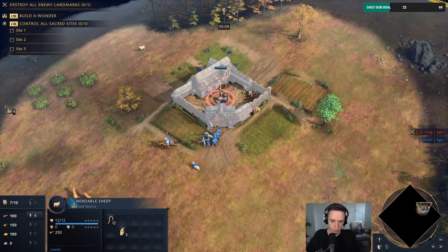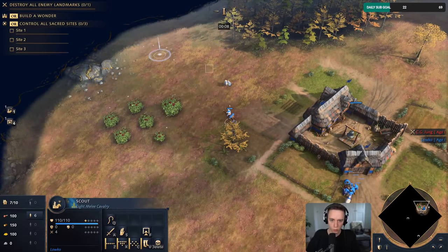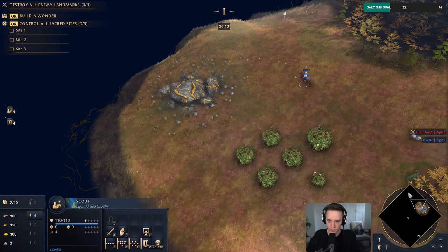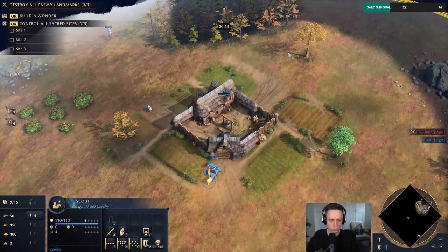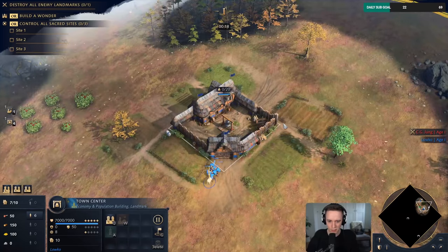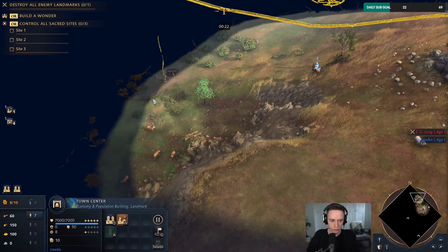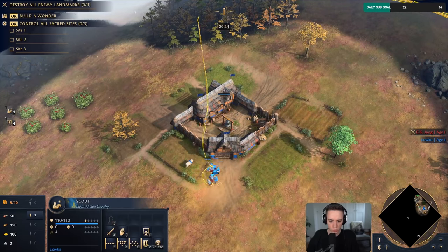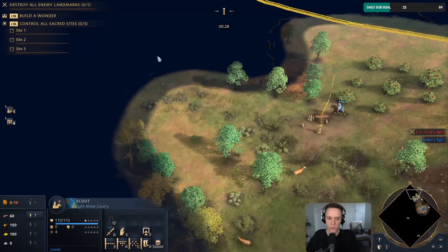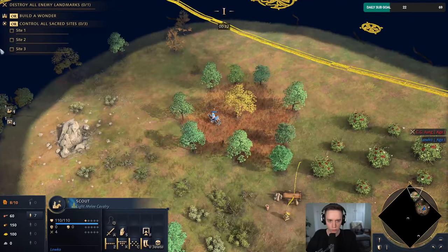Alright, so our next game is up against the English. We're playing with the French once again. I like playing French, they feel nice. I think this map is called Hill and Dale or something along those lines. We'll start off with a second age as quickly as we can, so we'll do eight on food, then five on gold and then we'll go from there.